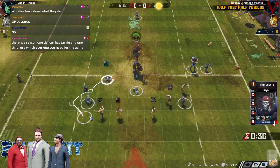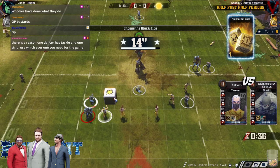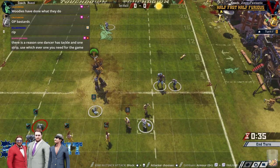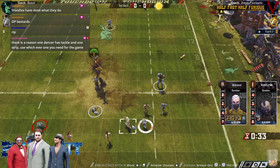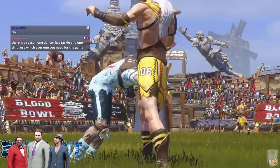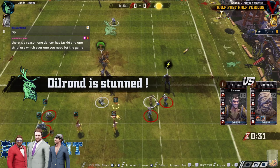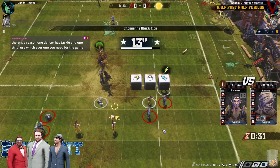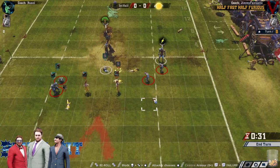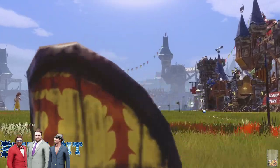3-dice this lineman. Can hit the Leader with the Wrestle — Leader would be a nice get for next time. First one with no break. I kind of wanted to see the Tackler hit the Tackle Wardancer. There's the 3-dice blitz. And there it is — 1-0 to the Elves.